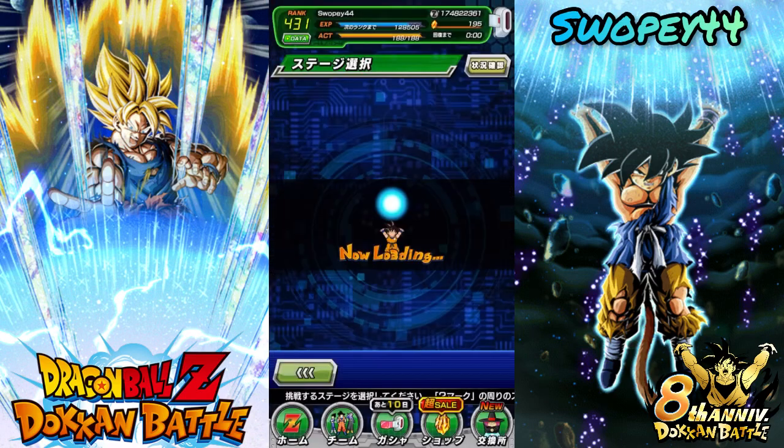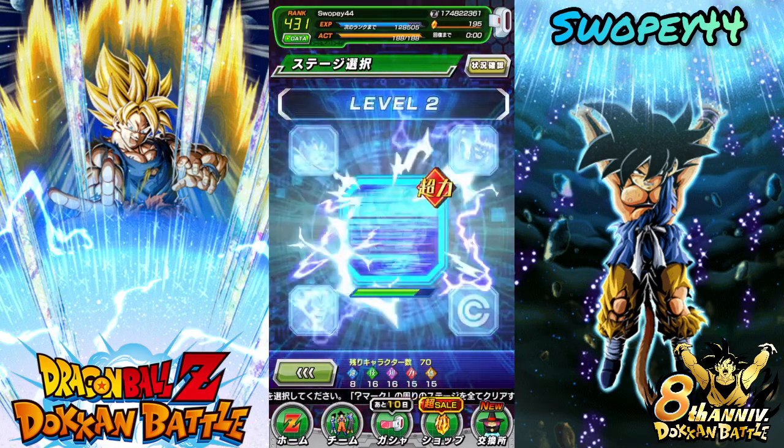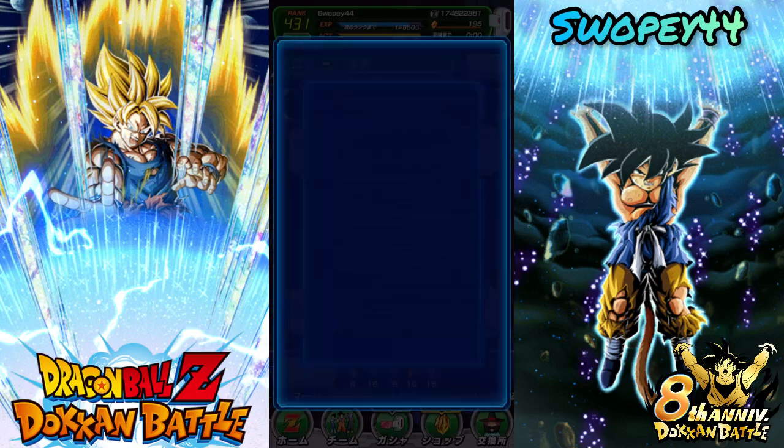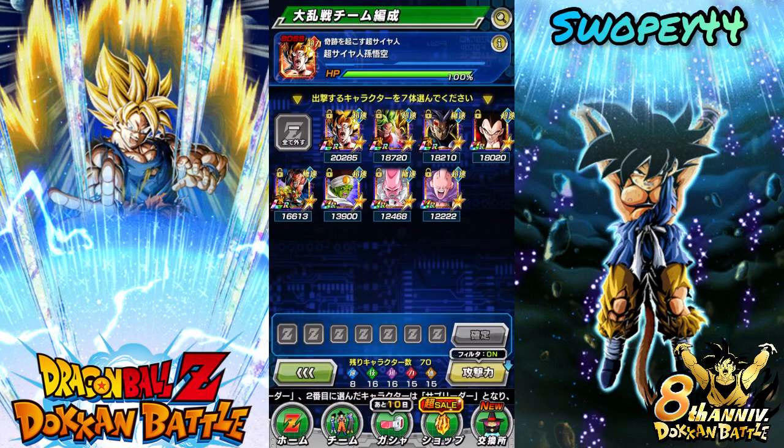Let's see — there's gonna be another Goku? Yeah, Spirit Bomb Absorbed Goku. He needs an EZA, man. Wait, did we use our AGL teams against AGL fights? I think we did. I don't know what typing is anymore — I'm just moving so quick, just picking random types and hopping in there.